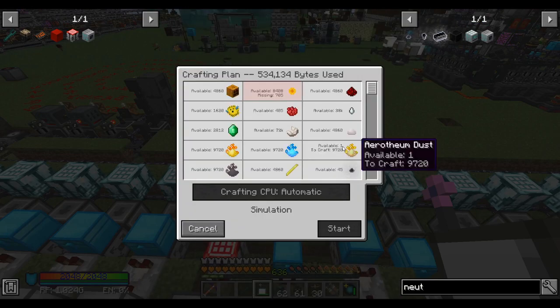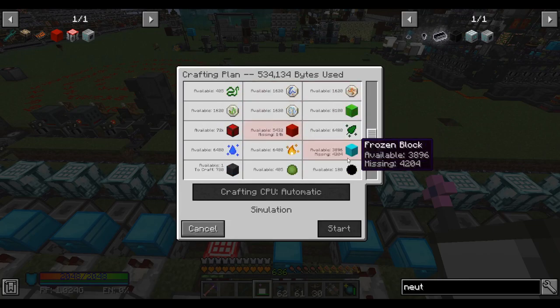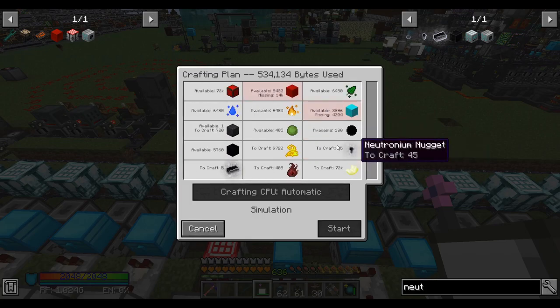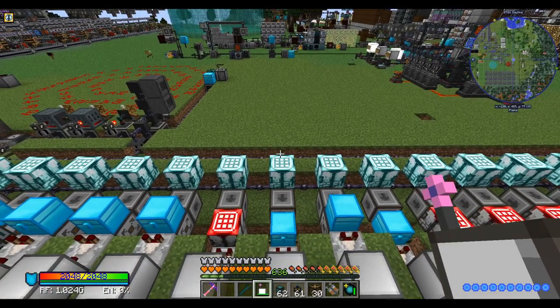Just out of curiosity, what more do we need to make five more Neutronium? A bit of Shimmer Leaf, Frozen Blocks, and Supremium. Alright, cool. Anyways, I hope you enjoyed this episode. I hope to see you in the next one. Take care, bye-bye.